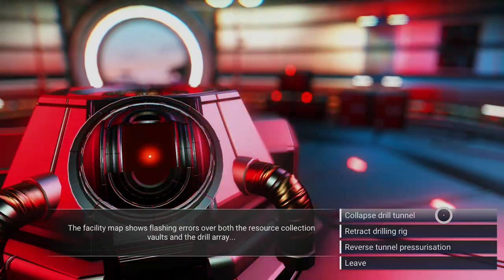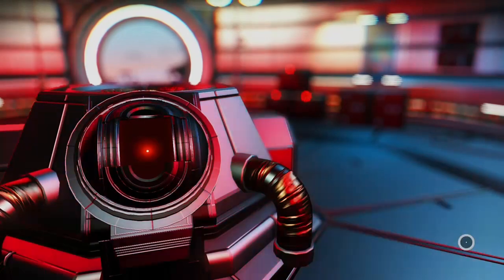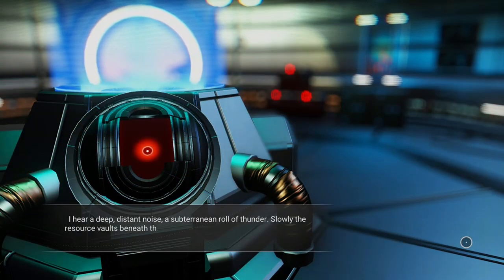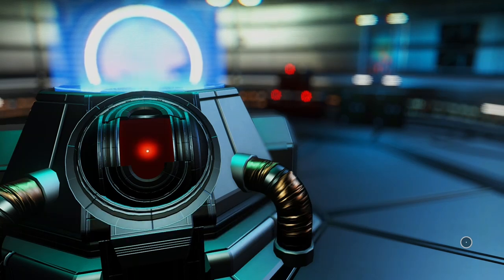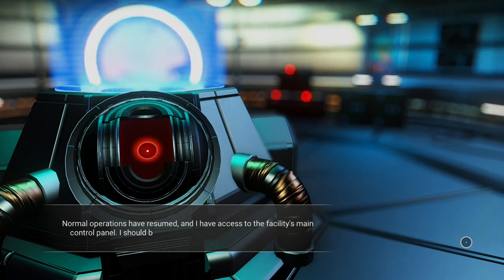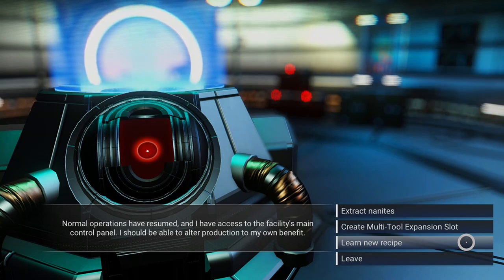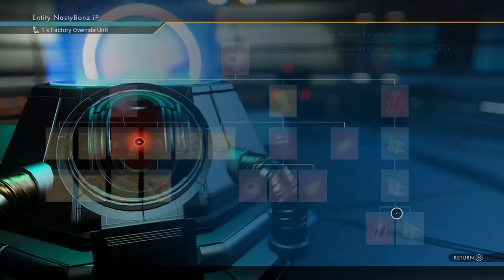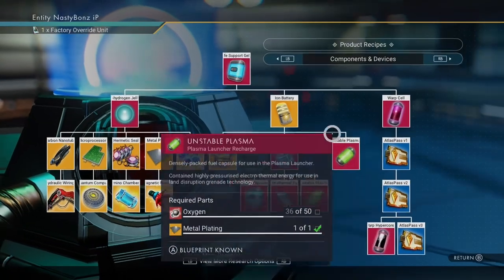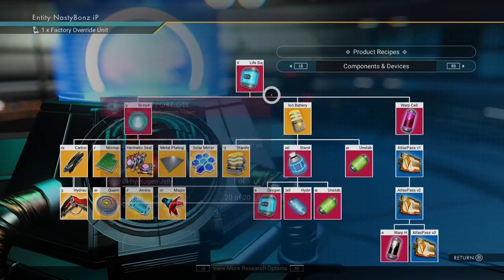Once you find the right location and answer the question on the computer correctly, you will receive a recipe one of two ways: you may just get a random recipe as the reward, or you might get a pop-up and choose which recipe you want. If you don't answer the question correctly, you'll have to use another planetary chart and do it all over again. But don't worry — you can just reload the game from the quick save that was created when you exited your ship, and then do it over and over again until you get the question right.